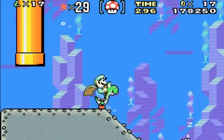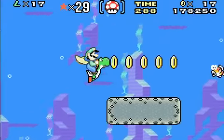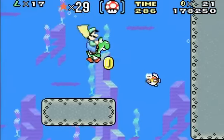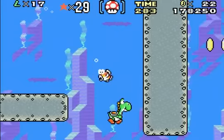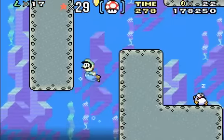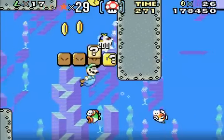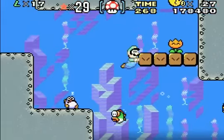The cape and Yoshi are really not good for water levels. If you're going to go into a water level and you're choosing power-ups, I recommend having a fire flower because it's really good. And now I have nothing, and Yoshi is dead. Great. Now I just have mushroom power. Yeah, there we go — fire flower.